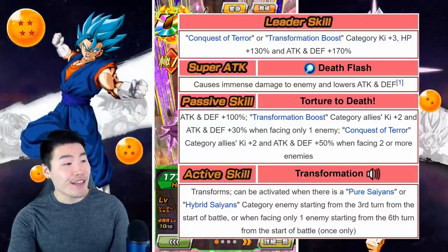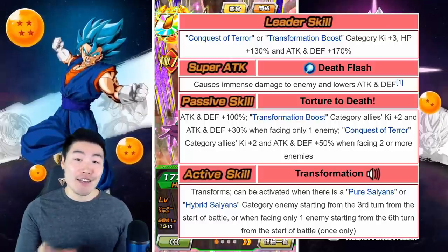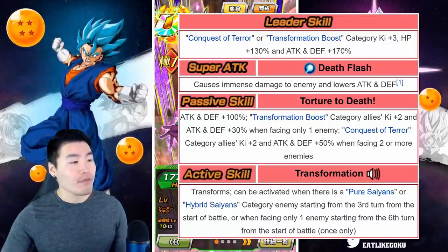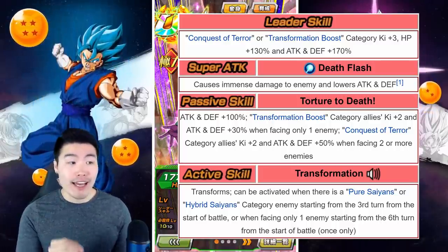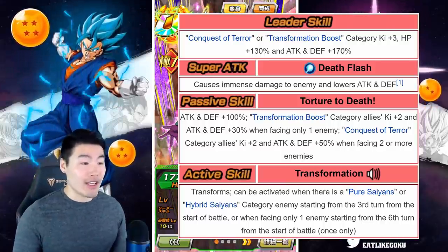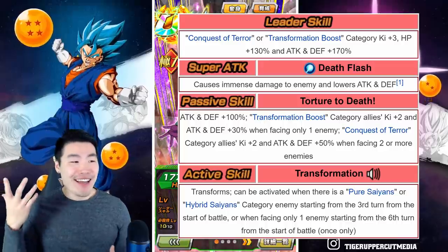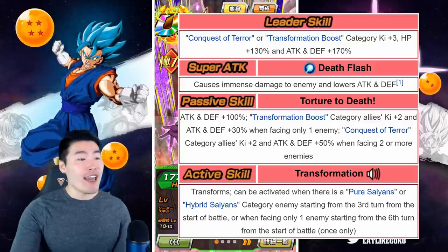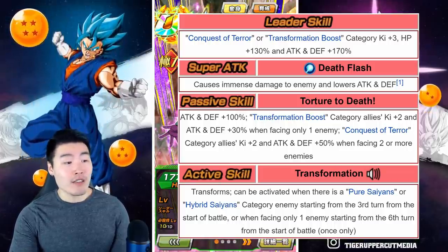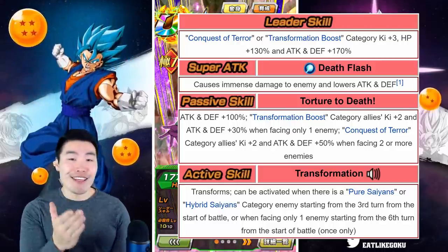Starting with his leader skill, he is a Conquest of Terror, which is a brand new category, and also a Transformation Boost leader. He gives HP +130%, attack and defense +170%. His super attack is Death Flash, which causes immense damage and lowers attack and defense. His passive is attack and defense +100%. Suffice to say, this unit is actually one of the best support units in the entire game for his own categories, and he can deal a fair amount of damage and tank quite well with that 100% attack and defense boost.